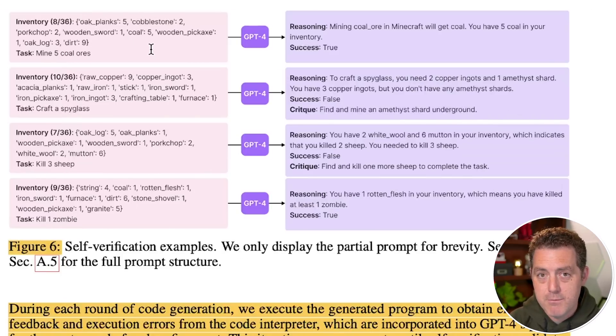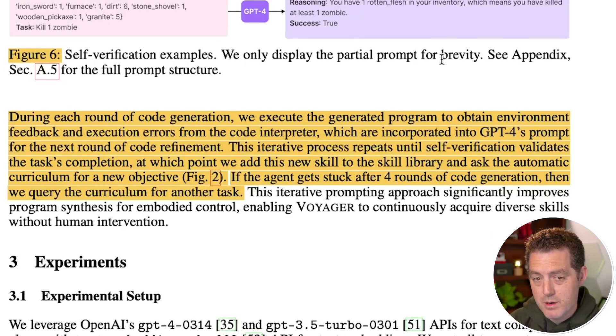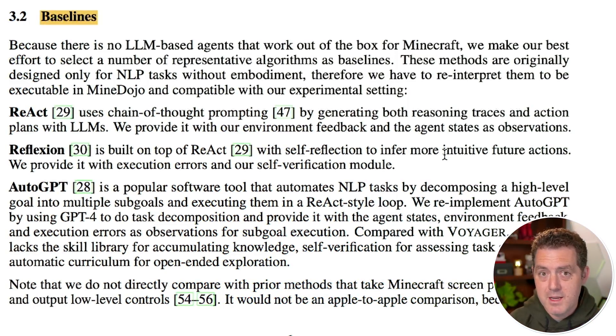Here's an example. On the left are prompts passed into GPT-4 with an inventory and task. Mining coal ore gets coal — you have five coal in your inventory — success is true. Now a failure case: craft a spyglass. Success is false. To craft a spyglass you need two copper ingots and one amethyst shard; you have three copper ingots but no amethyst shards. The critique, similar to AutoGPT, is: 'find and mine an amethyst shard underground.' They do this over four rounds; if the agent gets stuck, the curriculum proposes another task.